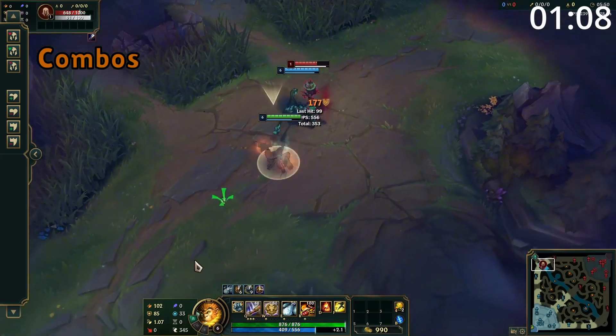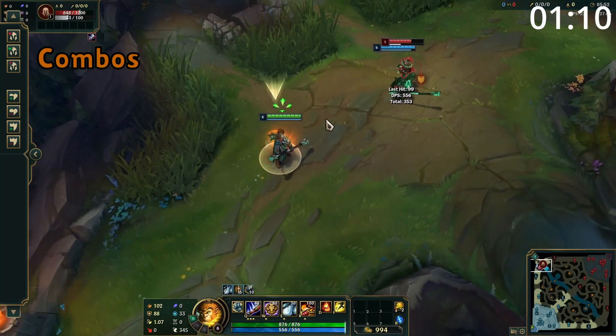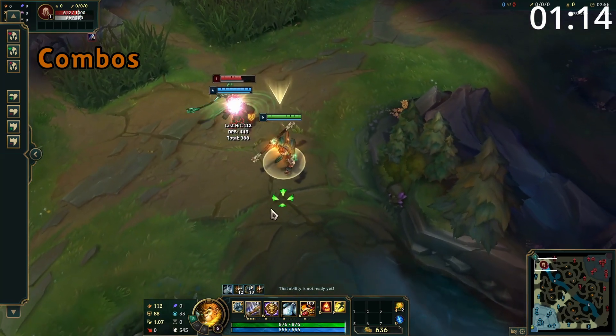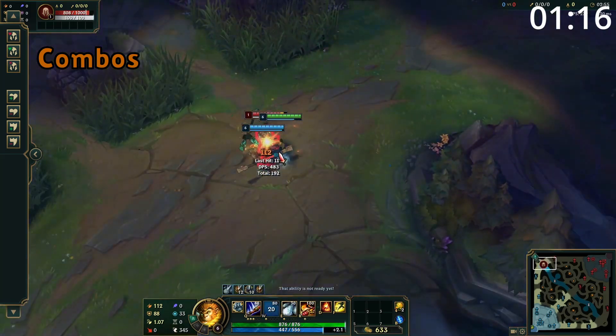For combos, your safest combo is to dash in with E, then auto into Q, then W on out. However, the more aggressive combo is to dash in with E, use your W, then both you and your clone will auto attack into a Q reset on the target.